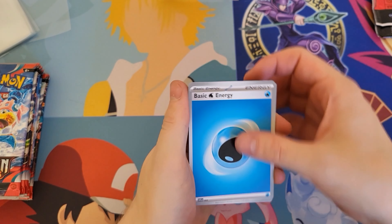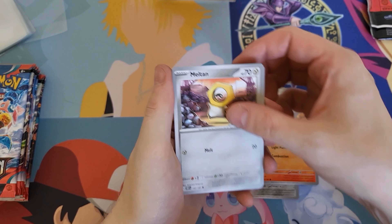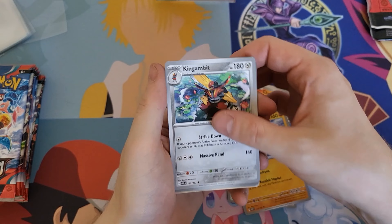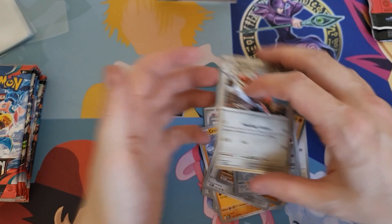So we have a Water Energy, Lillipup, Ponyard, Sharkadette, Meltan, Bouffalant, Crabominable, King Gambit, Reverse Holo Diglett, Reverse Holo Skarmory, and we have a Scizor.